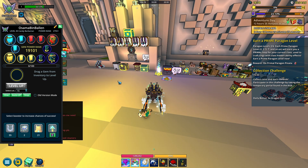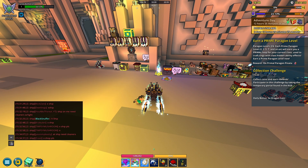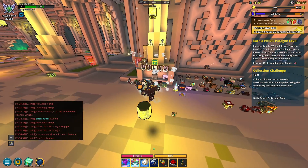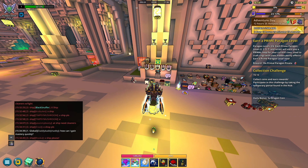Basically, long story short: don't unsocket your gems, just keep them the way they are. If you have gems waiting to be put onto your class, you're just gonna have to wait. And if you messed up and unsocketed, you're also gonna have to wait. Don't listen to people in chat saying there's a dupe glitch going on if you unsocket — they're just trolling you.